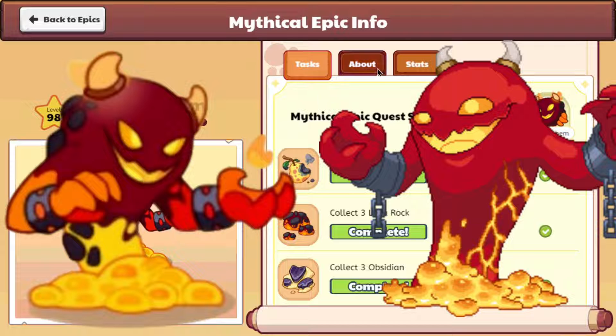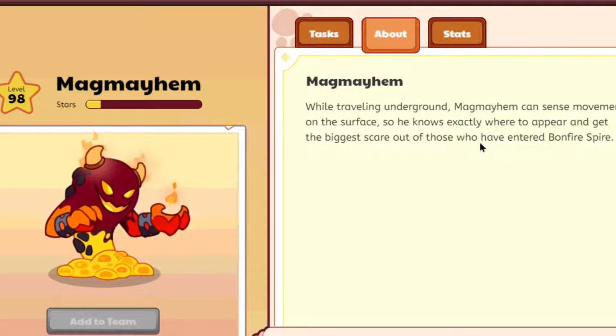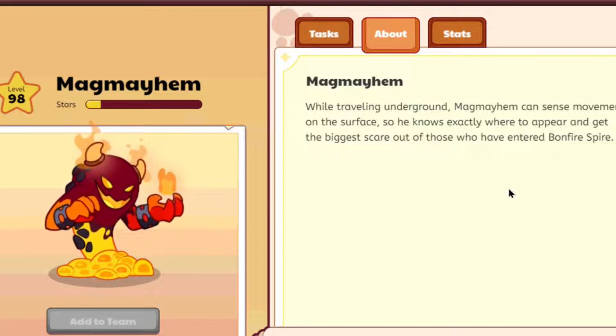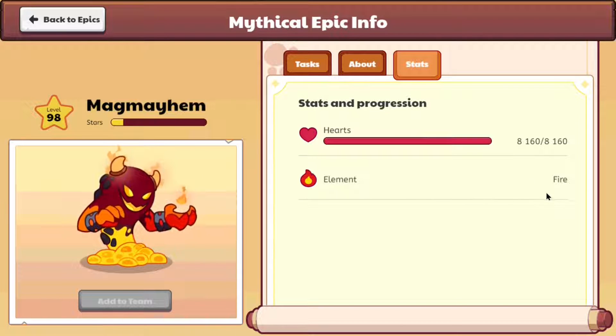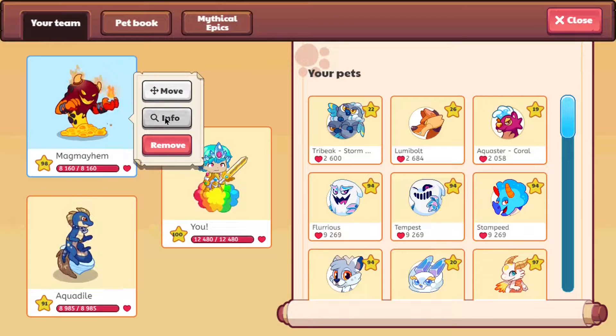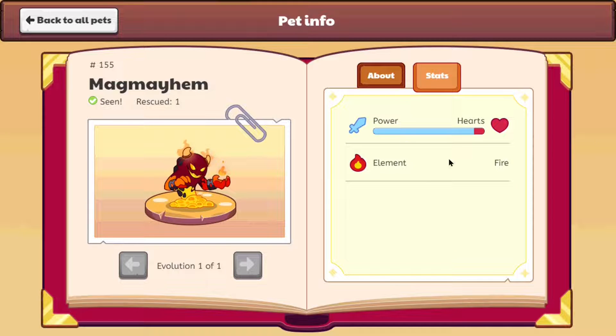Let's go and check it out and read everything about it. If you go to the 'About' section, you can see it says Meg Mayhem: 'While traveling underground, Meg Mayhem can sense movement on the surface, so it knows exactly where to appear and get the biggest scare out of whoever enters Bonfire Spire.' For its stats, it has 8,160 hearts at level 98 and its element is fire. In the info tab, it can cast Volcano, Wildfire, Ion Cannon, and Spherical Crush. Its power-to-hearts ratio is 90 to 10.